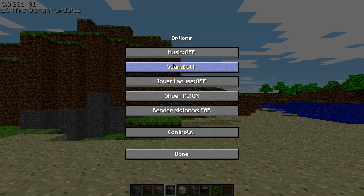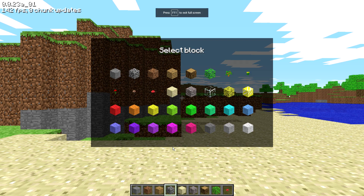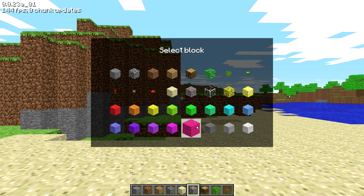Checking the controls menu: toggle F, build is B. Maybe that's what I need. Location is R. Sound on — doesn't matter, it won't get picked up by the recording anyway. Back to game — oh there we go, inventory is B! Figured it out: B for blocks.